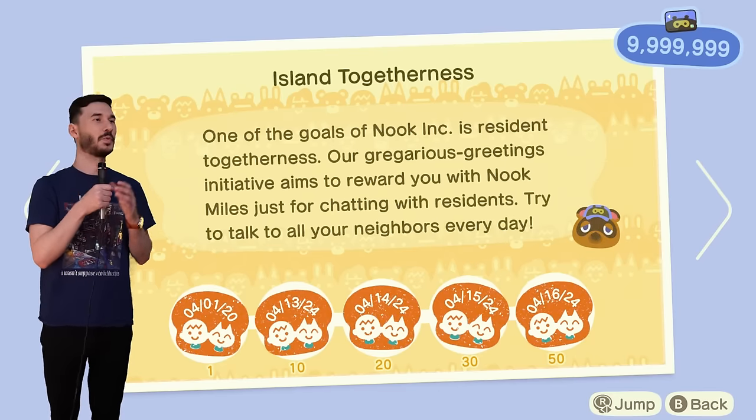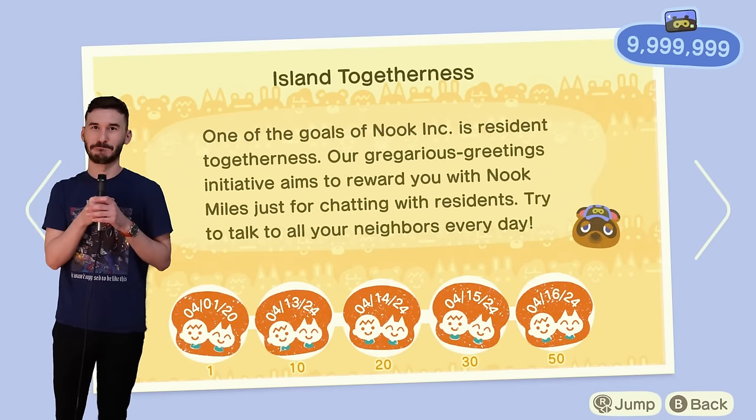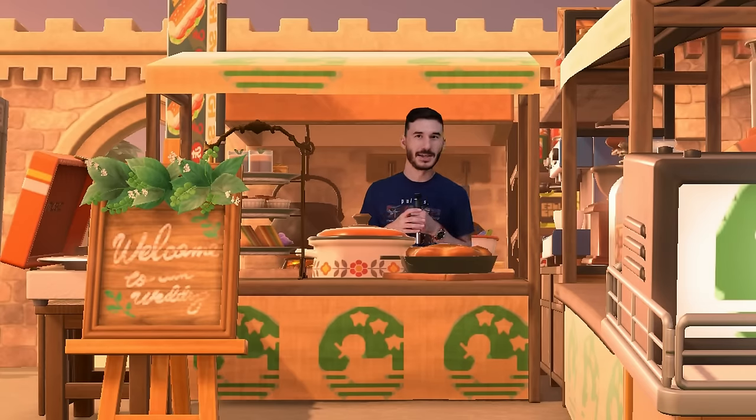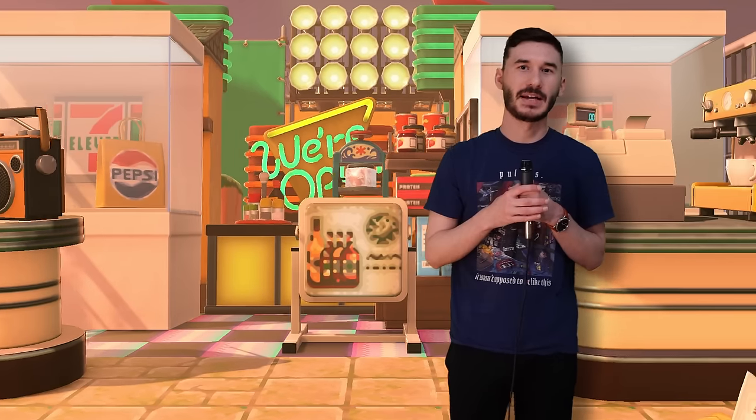Island togetherness rewards you for chatting with residents — try talking to your neighbors every day. This one is probably easy for somebody who doesn't get anxious when they talk to people, but that's just not me. My upstairs neighbors sound like they are slam dunking their children into the ground at 6am every morning, so I don't really want to exchange pleasantries. But I think I can suck it up and tell my neighbors hi for a month and a half. S tier.